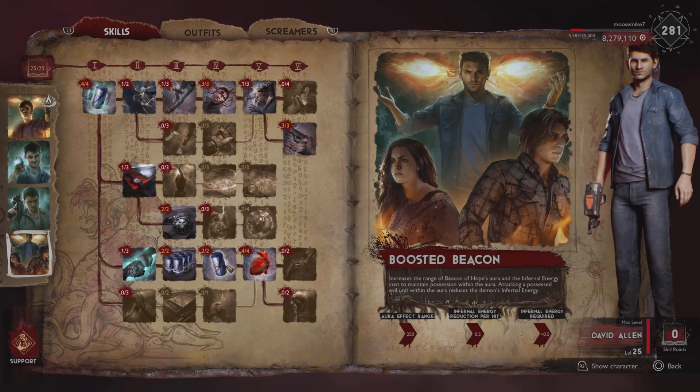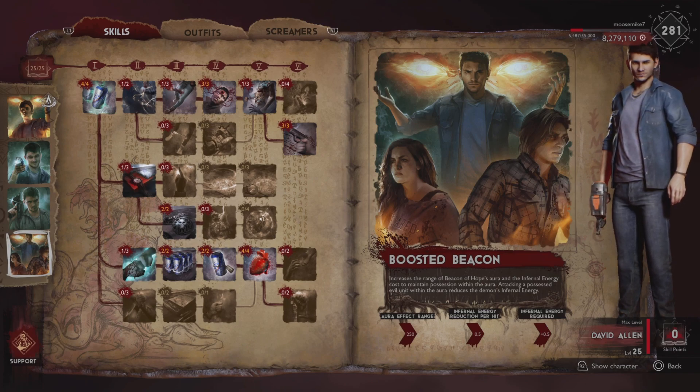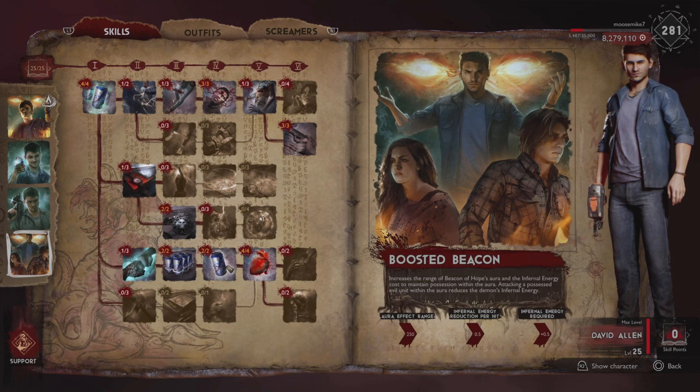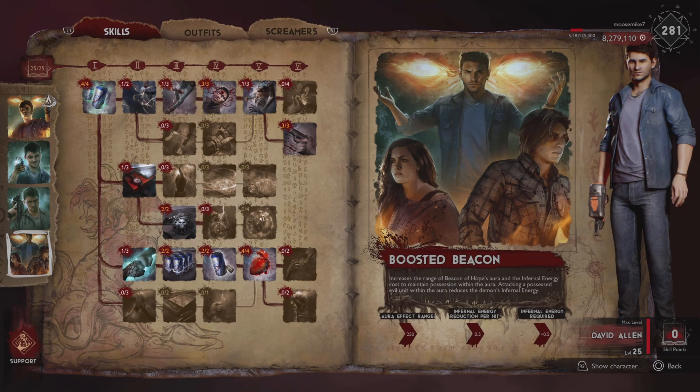Not only does it cost extra for the demon to possess a unit within the aura, it also increases the cost to maintain possession as well. Attacking a possessed evil unit within the aura reduces the demon's infernal energy — so essentially everybody jumps on the possessed unit, mobs it, and it's probably going to die pretty quickly. Everything here sounds good on paper with the Boosted Beacon and the Beacon of Hope.